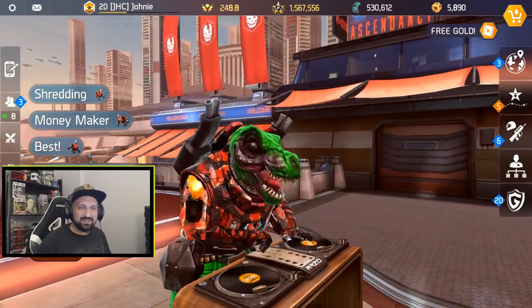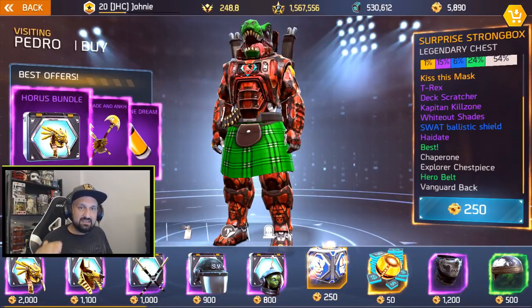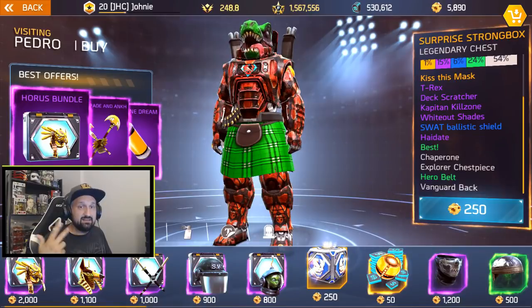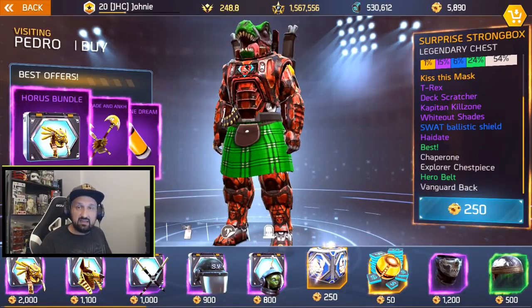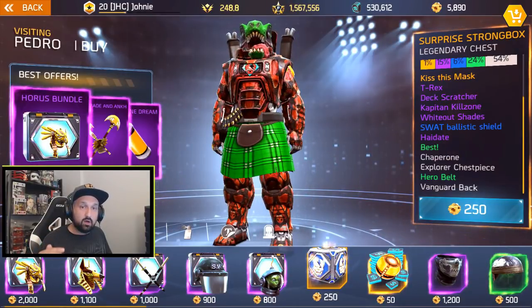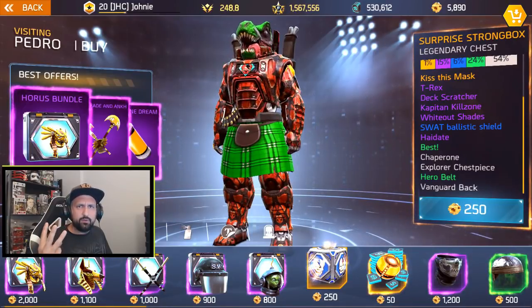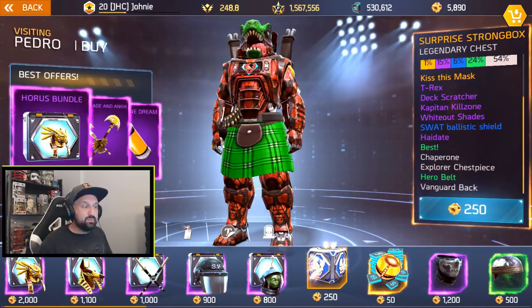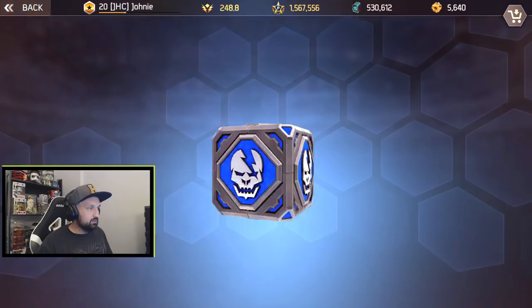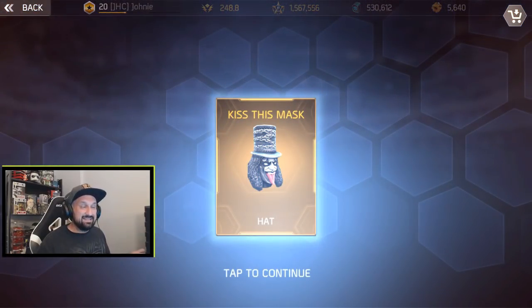Strongbox seven: this is the Deck Scratcher, I don't have that one. Yeah, the Deck Scratcher — exactly what I was thinking, I love that one. So looking at the list: Kiss the Mask I don't have; T-Rex I already have; Deck Scratcher and Captain Killzone they just gave me; Whiteout Shade, SWAT Ballistic, and High Date already in my inventory. And I got all three uncommons — the Best emote, Hero Belt — so the next box should be the legendary.